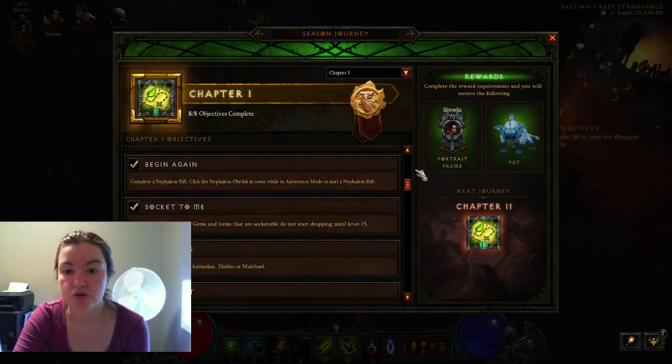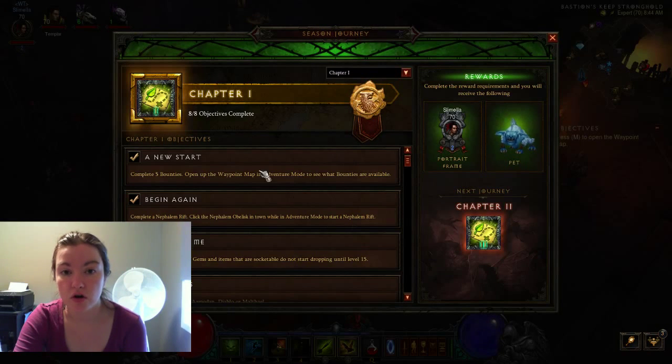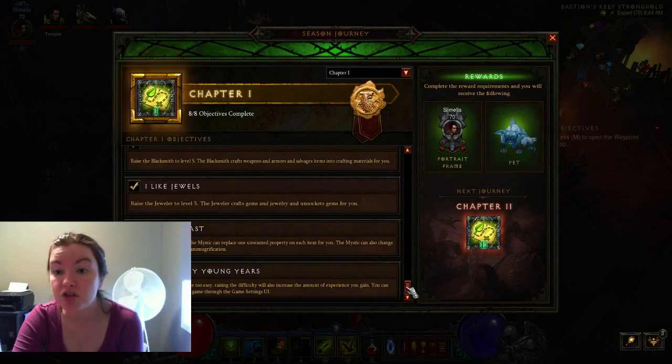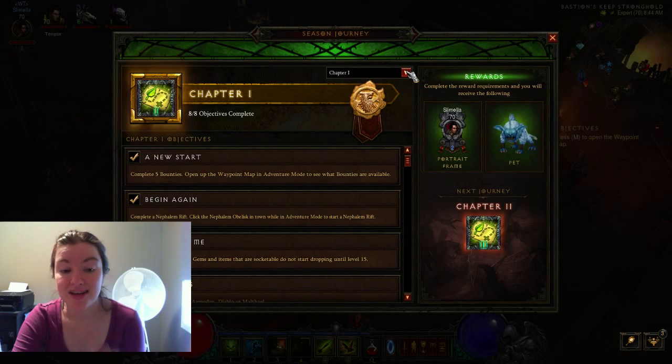I would recommend starting on adventure mode. Do your bounties, do the Nephilim Rift, save up all your money, get your craftsfolk to level five. Then I would recommend either just keep doing those, or I made sure I went through the campaign once and then I could stick to bounties and whatnot for getting everything else. What I did was I made sure I got to level 35 and then kind of did everything afterwards. There's no specific order you have to do these in. The nice thing is, if you do stuff that are criteria in the next few chapters, it'll count — you don't have to go back and redo stuff.